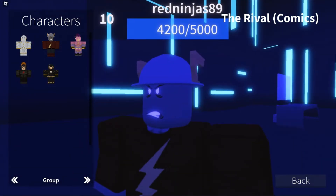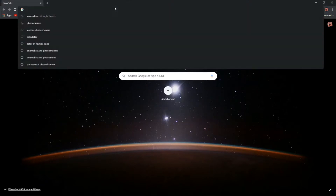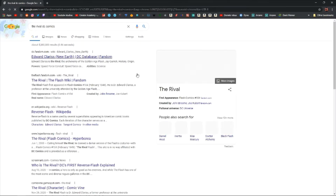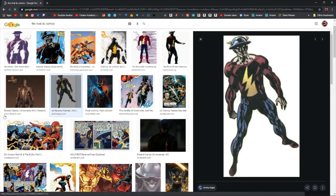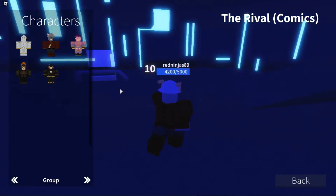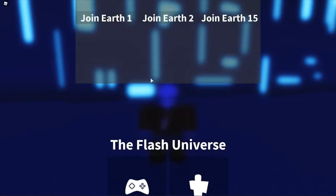I've never read any comics about the Rival, so I googled him. Let me bring up my Google screen. Rival DC Comics — oh my god, that's what he looks like! Wow, they made it look almost exactly the same. Nice job — the design team is amazing.